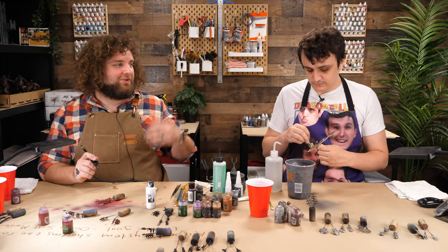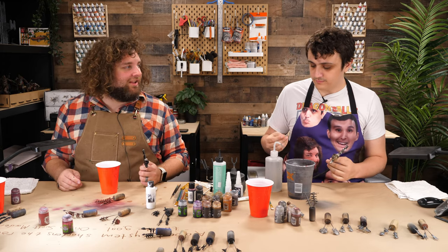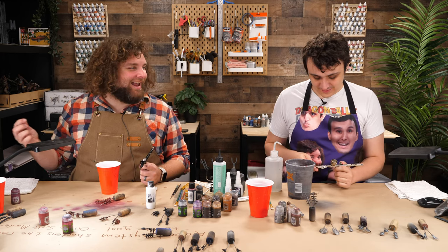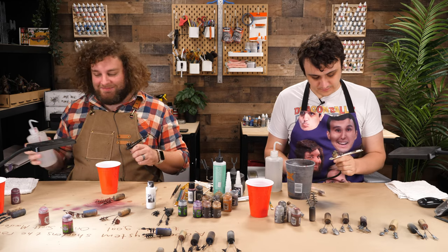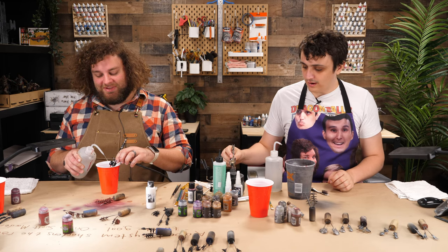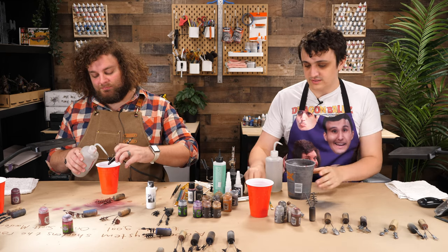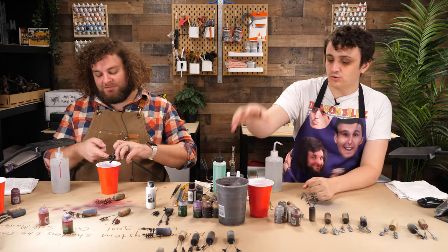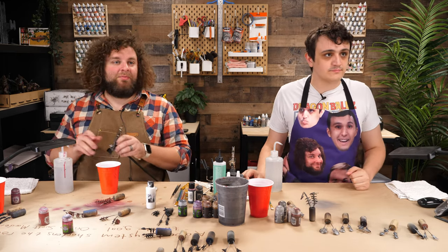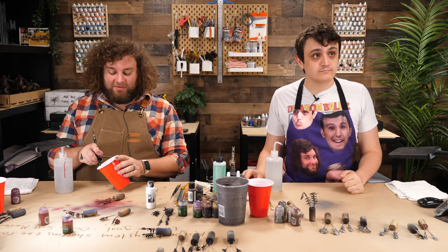Blue tack has a similar problem if you leave it on too long — it tends to harden but become gooey elsewhere and can be difficult to remove. I've found residue from both can end up on miniatures. Blue tack: easy and cheap. Caulk: also very cheap and reusable. Pick your poison.